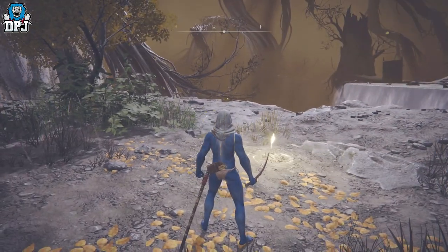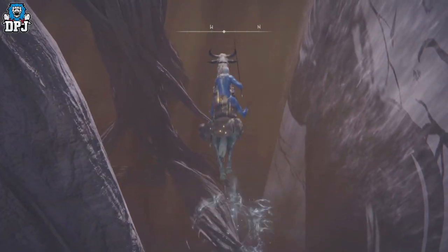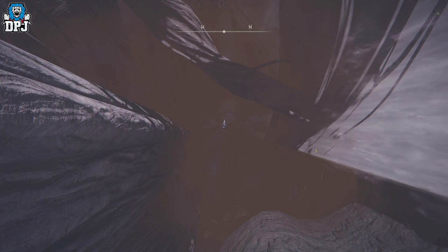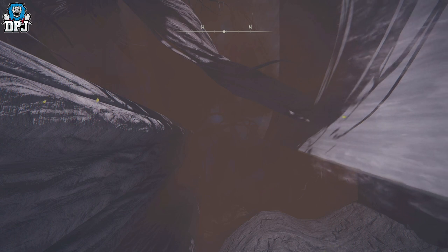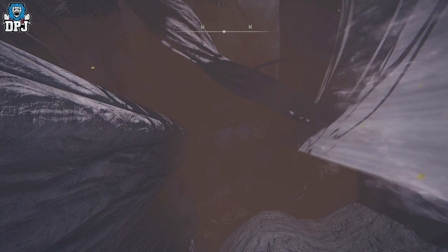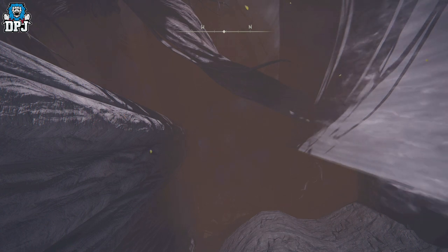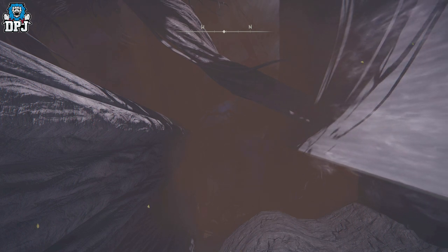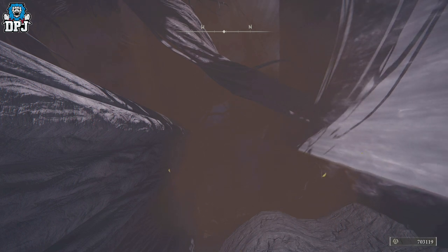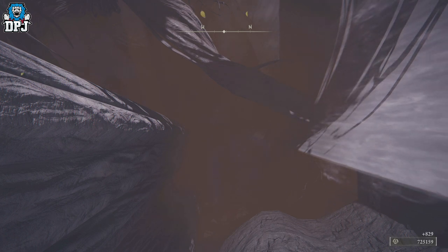Watch — run, jump, jump again, do a slight turn to your right, swing, and fall. You will earn those beautiful runes. You actually get two drops on screen: an initial amount, and then about 20 seconds later a smaller second amount. Wait for the second amount, then simply fast travel back to that grace and repeat. It's much, much easier to get down than the initial method people are using.